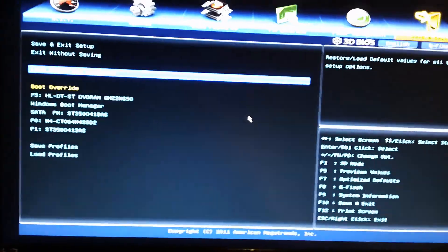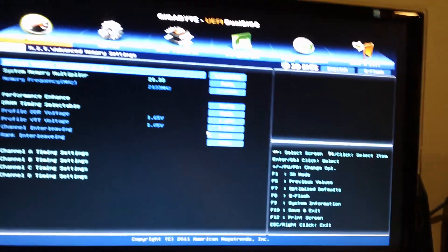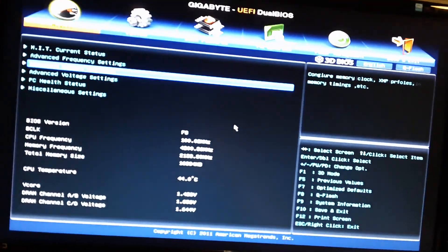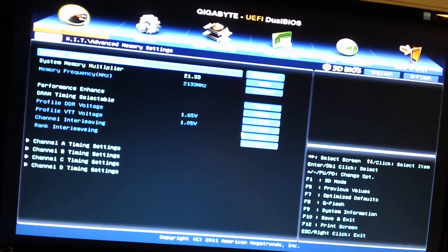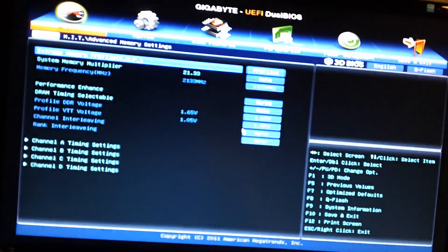I'll load optimized defaults because there's no plain load default, there's only load optimized defaults. I might need to fix my memory settings — under Advanced Memory I want Extreme Memory Profile 1, because the F8 BIOS also detects my 2133 RAM as 1600. I have to put it in the Extreme Memory Profile to get it to work properly.